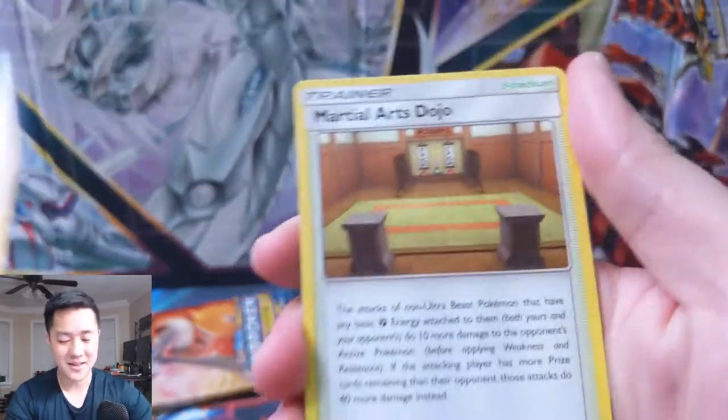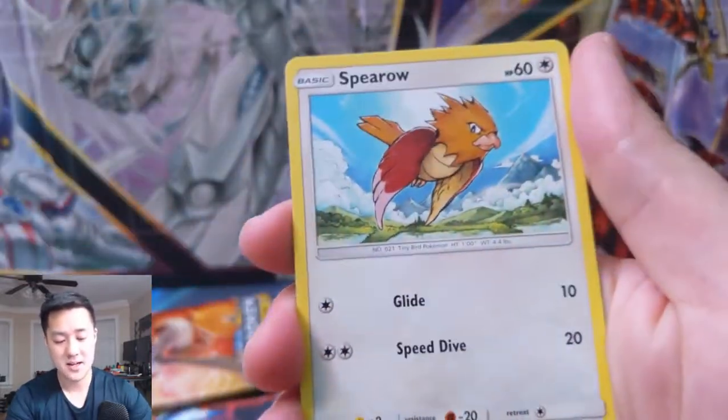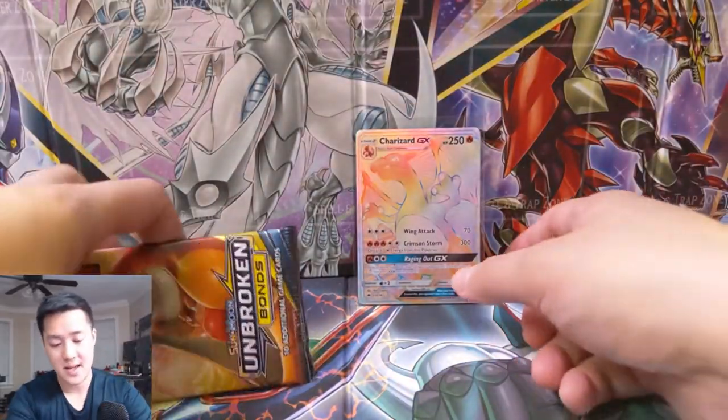I'm on cloud nine right now. We have a Martial Arts Dojo, Spritzee, Doduo, Rhyhorn, Meltan, Spearow, Green's Exploration — very nice hit right there — and then a cute little Butterfree.